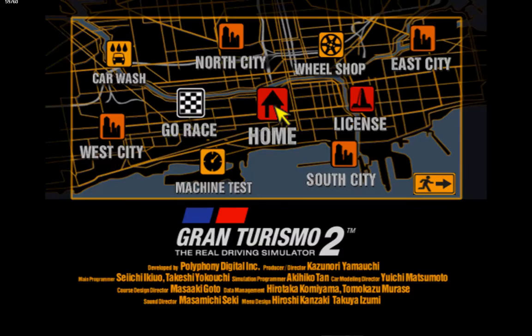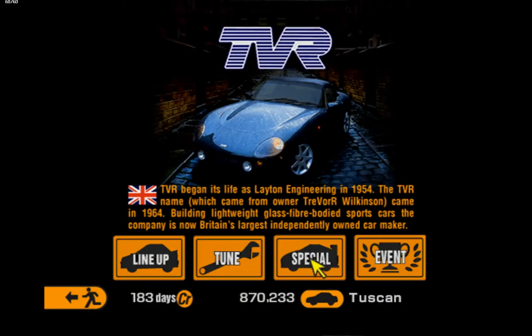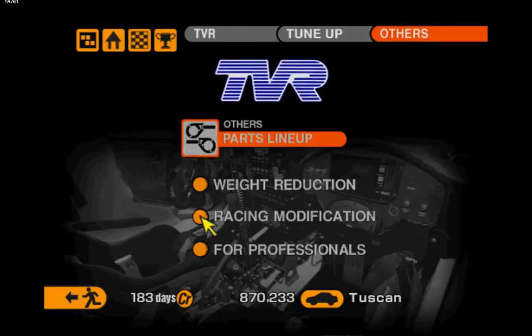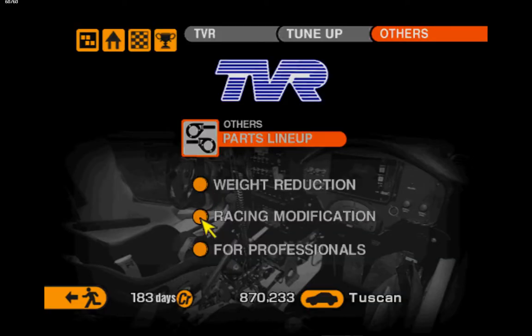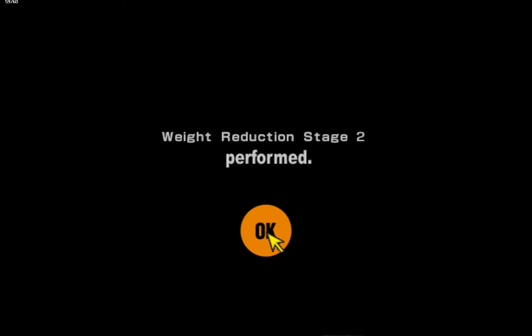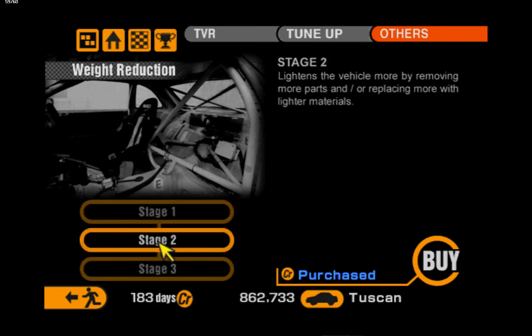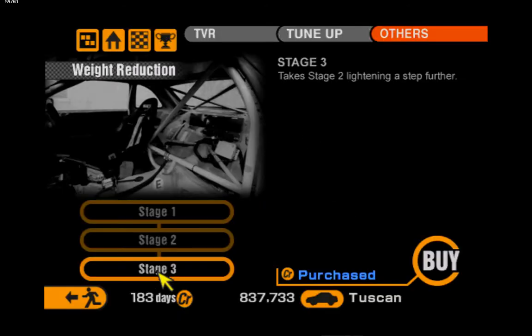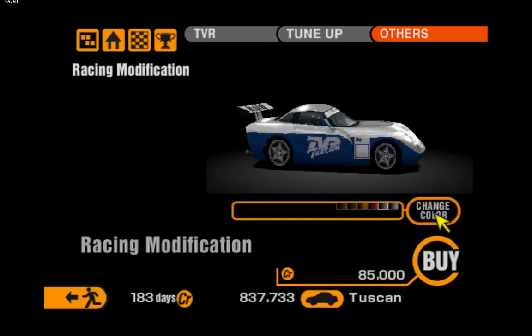Now we need to upgrade to a race car. There are no different colours. I can't buy it yet because I need to stage 3. That was like 5 grand. I need like 120 grand to upgrade and modify — okay, that's just for later. I'm going to run out of money.